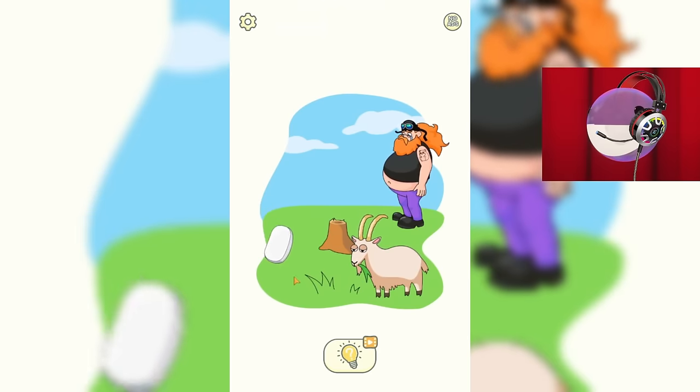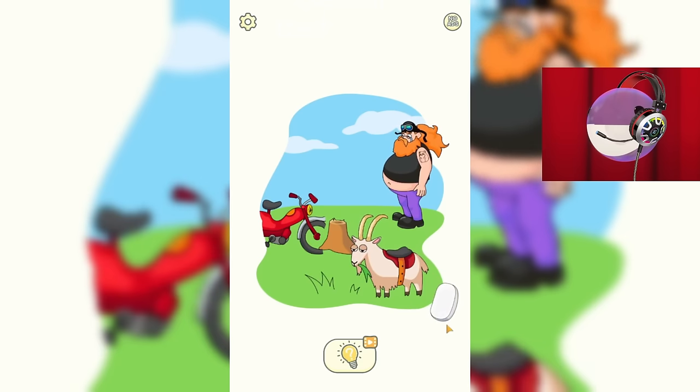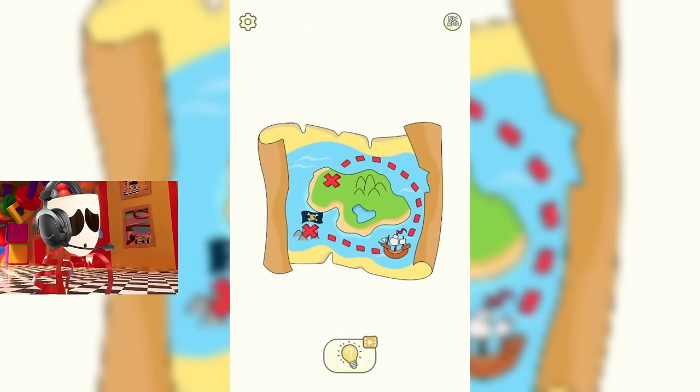Oh no, this biker accidentally broke his bike by crashing into this tree stump. Wait, what? Does this goat have a saddle on his back? I don't think it's the best replacement for a bike. But this guy and the goat look happy. And this is the main thing. I am very glad that we were able to help them.